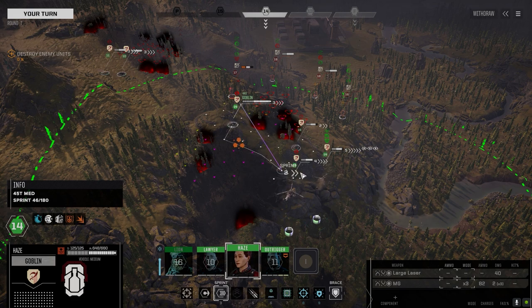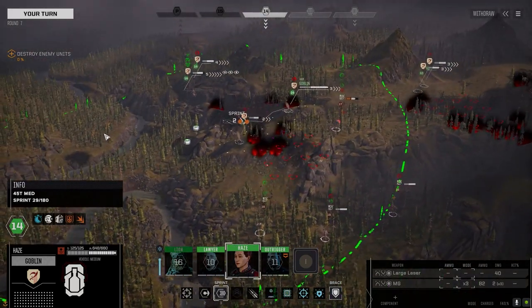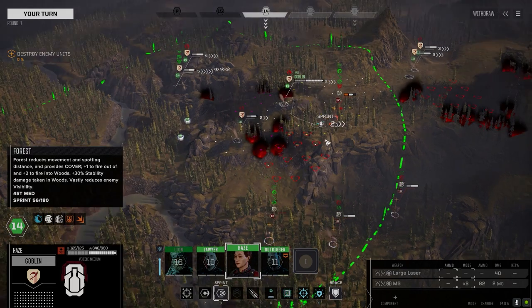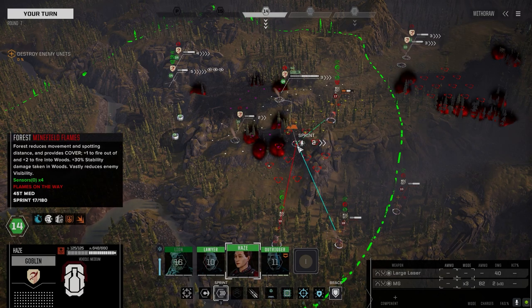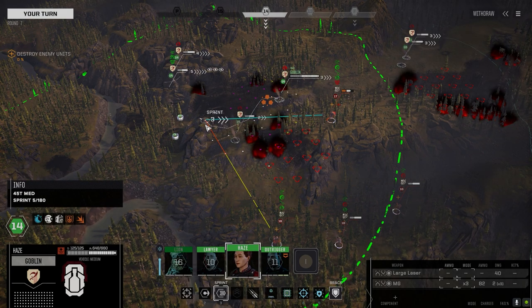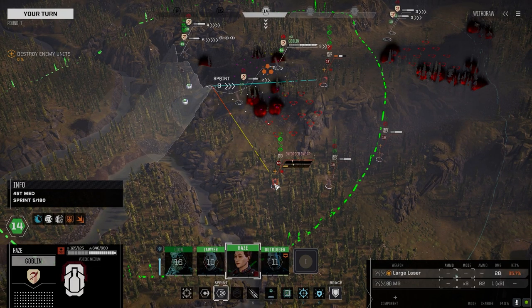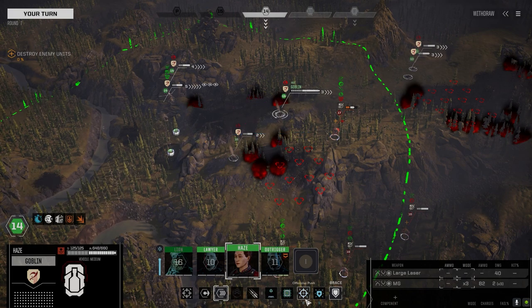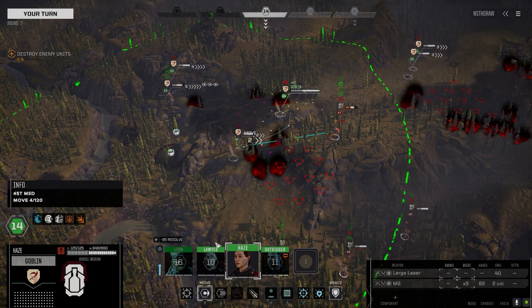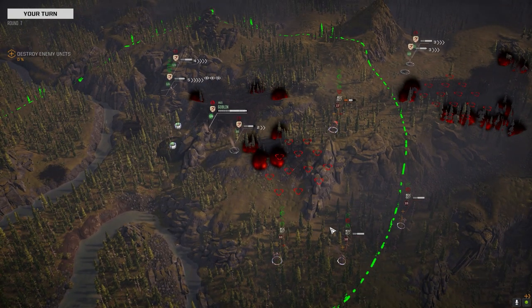That's the Firestarter — that could be bad news for us. Here I am pushing when I shouldn't be. Can we get a shot on him? Got a turret. That exposes our backside a little bit though. 35% — that's vigilance. We'll make that move, and hopefully we can go before most of these guys next turn. That's a really bad position though. Well, I'm committed to it, so let's do it.